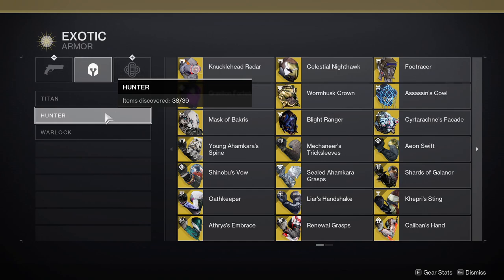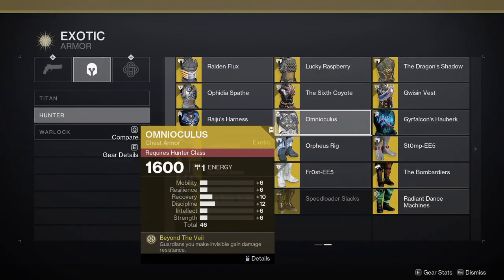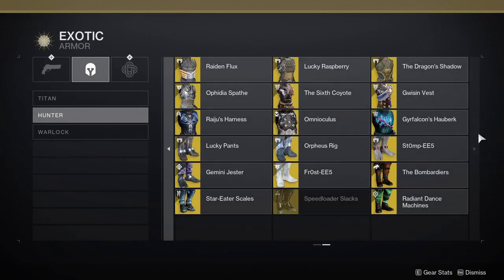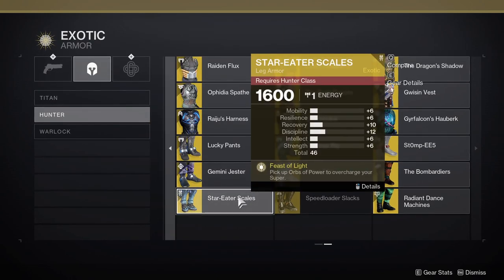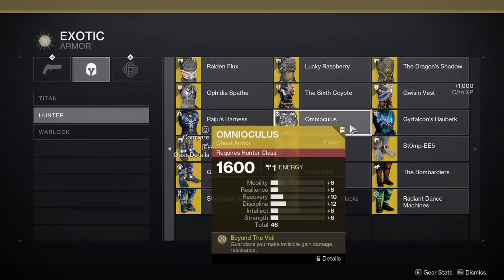For Hunter, you're going to want to run something that bolsters your invisibility, like Graviton's Forfeit or Omnioculus. Graviton's Forfeit extends your invisibility duration, but since we're going for fast runs, my recommendation for Hunter is Omnioculus as it gives you damage resistance while invisible. Another option is Star Eater Scales — since you're picking up so many orbs to proc Devour, you'll get your super much faster. But I do recommend Omnioculus.